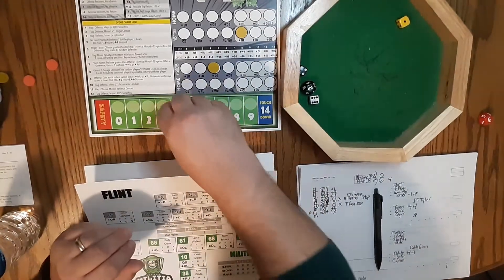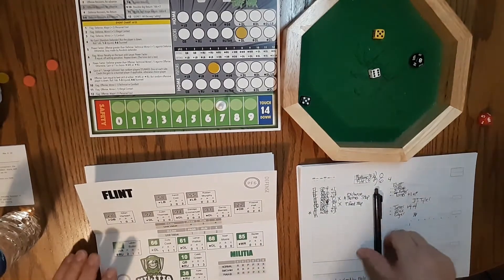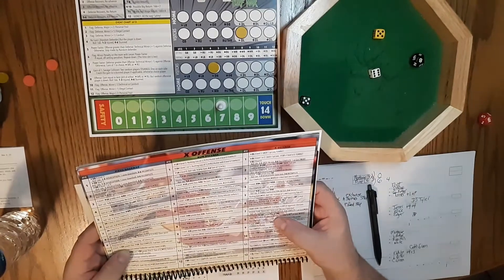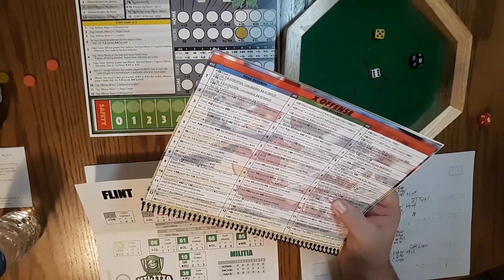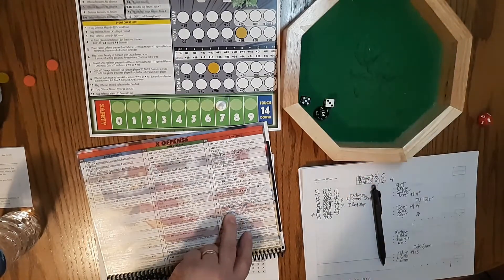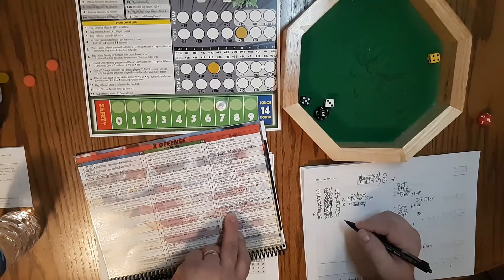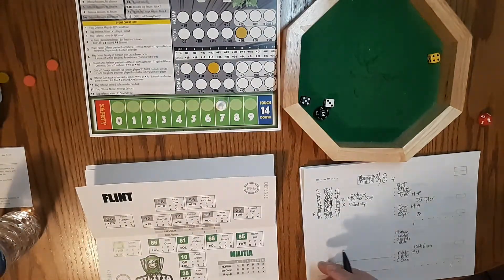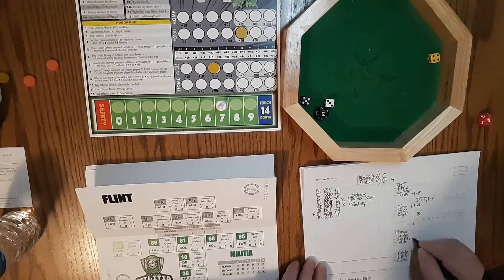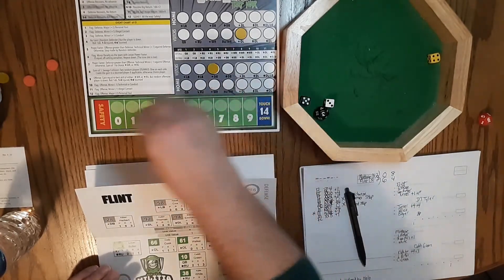Third down for Montrose. Five versus six, X versus X, roll of eight. X level of the defensive line is four, greater than the O-line. Roll 1-D6: a one is a sack, two to six is a complete pass for one point. It's a one-point gain — pressure got to him. Caleb Green had to get rid of it quickly and found Bailey Hill for a gain of one. They stall there, picking up eight points, making it ten to eight. Montrose keeping it close.